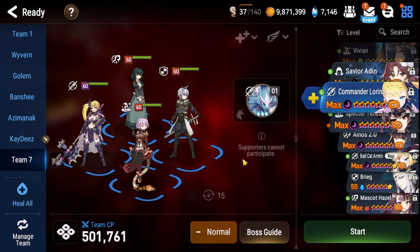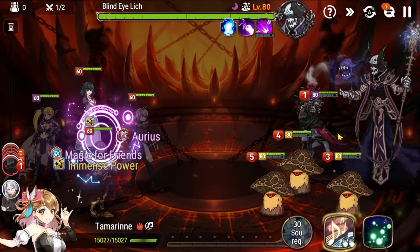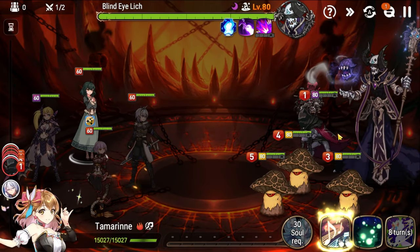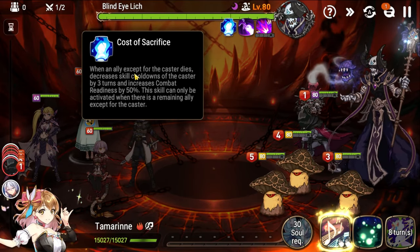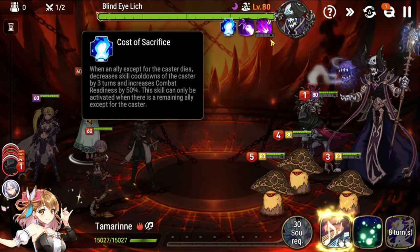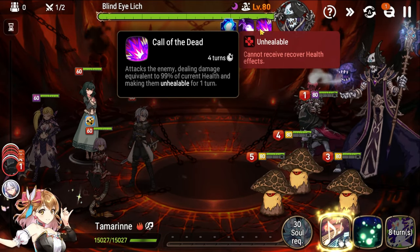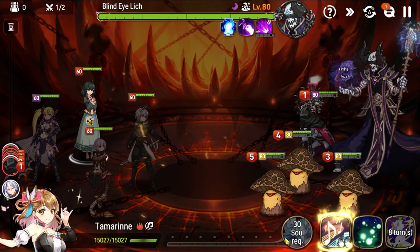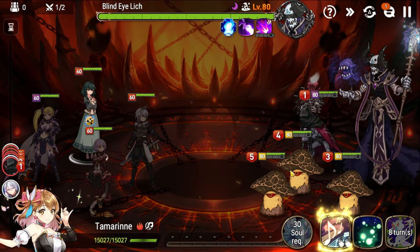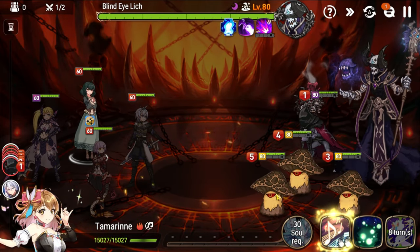Now that you understand the team and the mechanics, let's go through the fight together. Blind Eye Lich is up first. Unlike other abyss floors, do not go after the ads — his passive, Cost of Sacrifice, fully charges his ultimate and grants 50% combat readiness when any non-caster ally dies. His ultimate, Call of the Dead, attacks the enemy for 99% of their health and makes them unhealable, effectively wiping your whole team. The mushroom ads also explode for massive damage, so this entire floor is a damage check — kill the Lich as fast as possible.